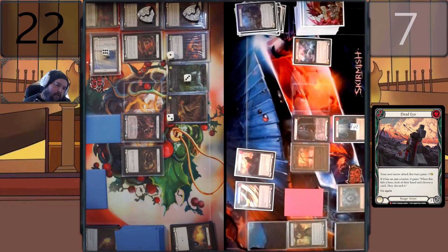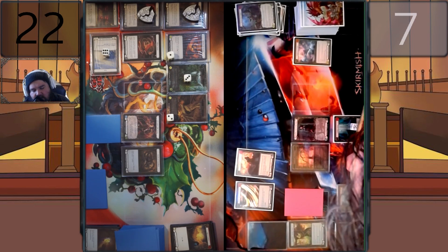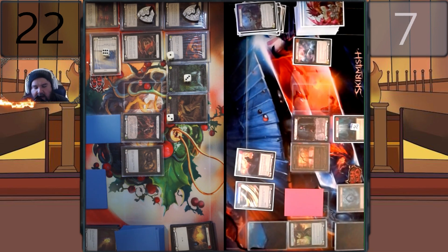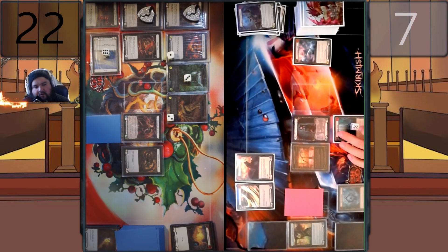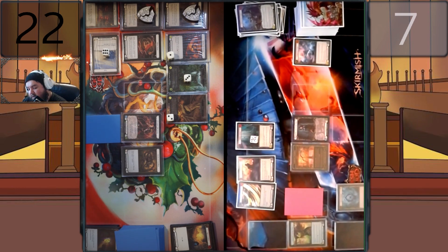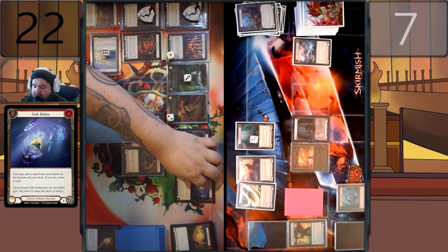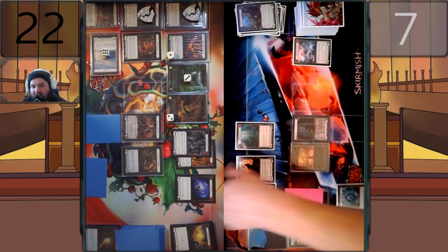We'll play a red Nimble-ism out of arsenal. Tunic into Sandscour Bow — choose Endless Arrow. I'll play a Deadeye, pitching an E Strike. Deadeye gives your next arrow this turn plus three — if it has an aim counter, on hit look at their hand and choose a card they discard. Endless Arrow does have an aim counter, so Deadeye's on-hit effect is active. Shoot, putting the aim counter on Endless Arrow — coming in for ten. On hit I look at your hand and choose what to discard. Block six.